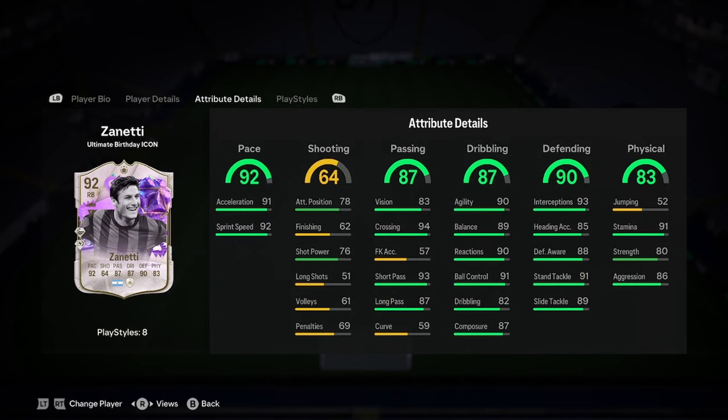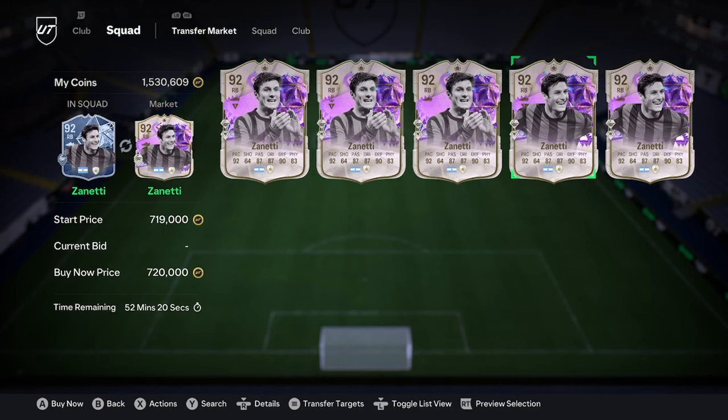Chemistry style wise, I would say go ahead and slap one on physicality, and then maybe just go defending for the other, because everything else is so well-rounded. For 720k, I think that is a reasonable price — it's an insane card for you guys.